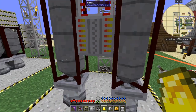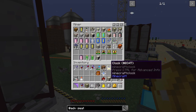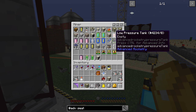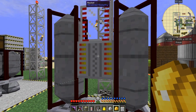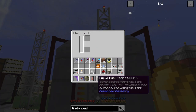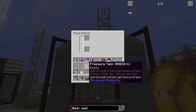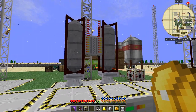I've got a fuel canister with hydrogen in it — let's put some hydrogen in there. Now the pressurized tank has 2000 milli-buckets of hydrogen in it — that's two buckets of hydrogen.